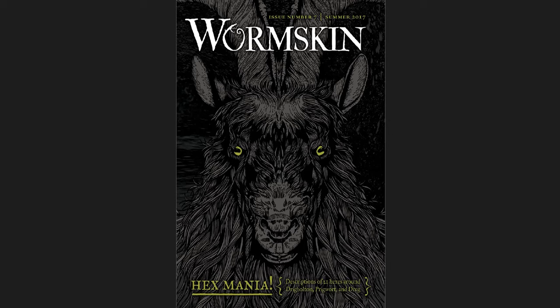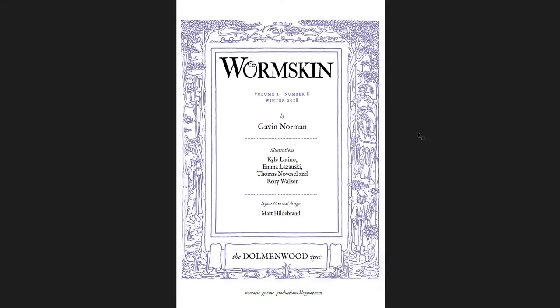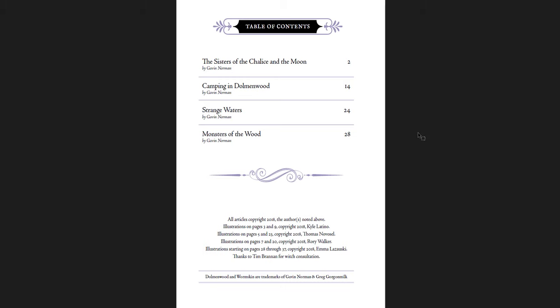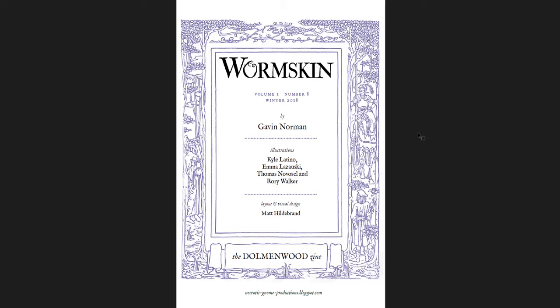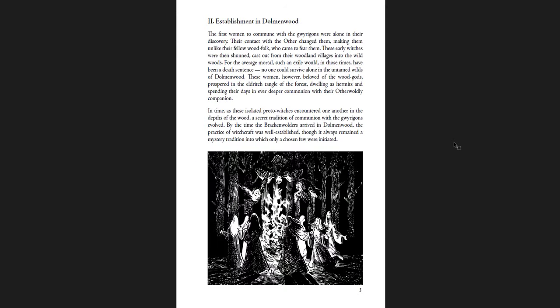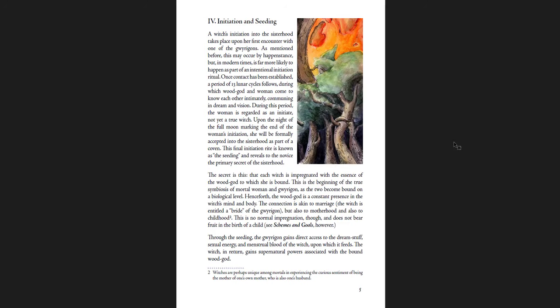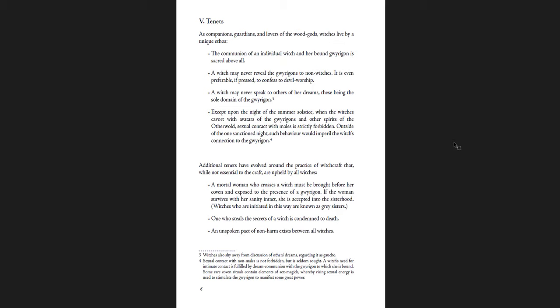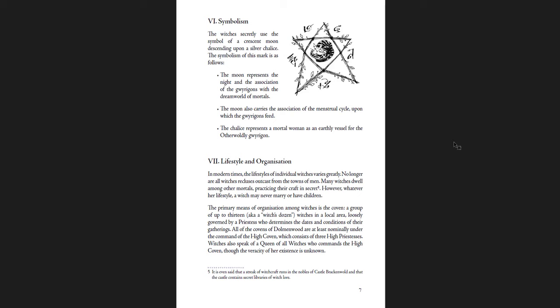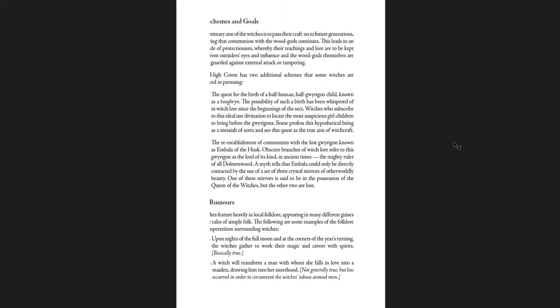Last but not least, Issue 8 — the final one ever released, in winter 2018, so five years old now. This features witches, fungal monsters, and camping rules. This one is 45 pages, one of the shorter issues. As you can see this is just pretty much Gavin Norman himself, and you can tell the tone is different. We have the Sisters of the Chalice and the Moon — the women witches here. They serve extra-planar powers and patrons, not really allied with the Fae or the Jern — in fact they're kind of at odds.